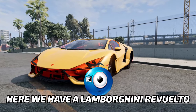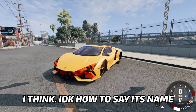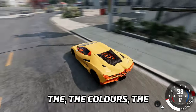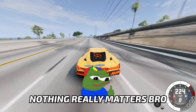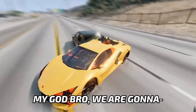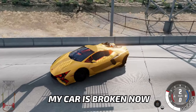Here we have a Lamborghini Revuelto — I think, I don't know how to say its name. This thing is beautiful. You can see the engine, you can see the colors, the bumper, everything. As long as you drive fast, nothing really matters. 230 miles per hour — and oh my god, this crash is really bad, dude. My car is broken now.